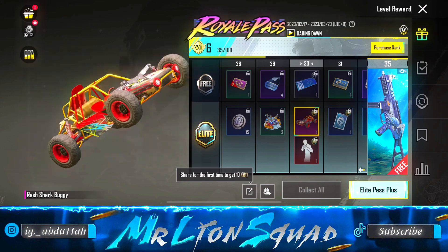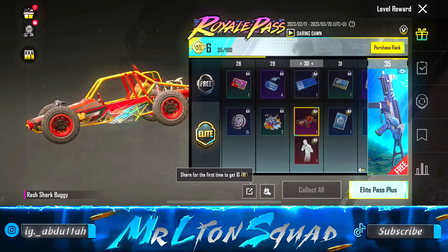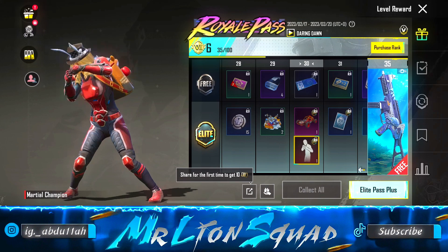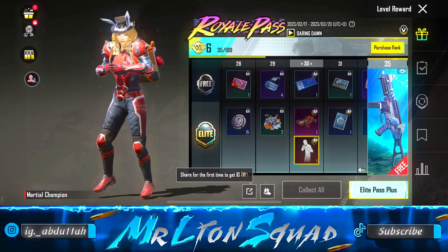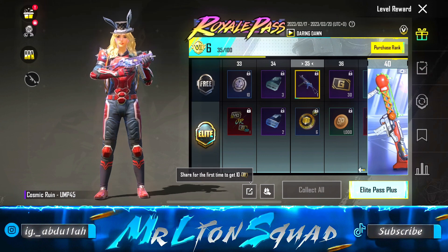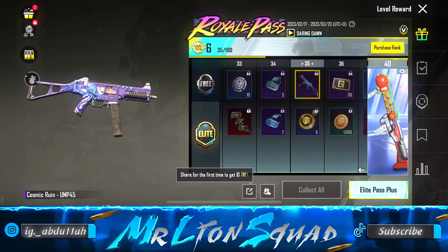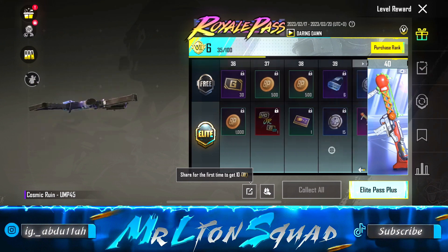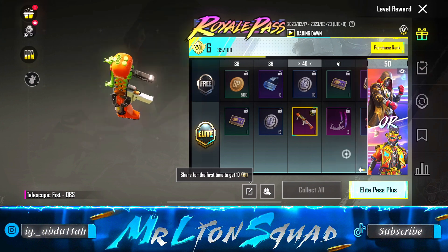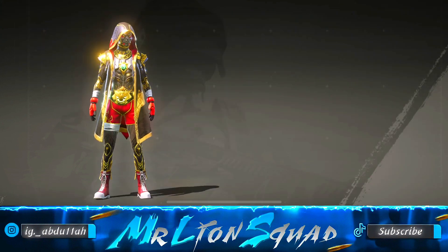On the other hand, we have a buggy skin as well in this Royal Pass. Finally there's a vehicle skin in the Royal Pass M20. Next we have a mythic emote — the mythic emote is just amazing, a boxing emote — I love boxing, so this emote would be my favorite. Moving forward on RP35, we have a UMP45 skin which is looking so much dope because the color mixture is cool. The main gun skin of RP M20 is the TBS and it's looking cool as well.